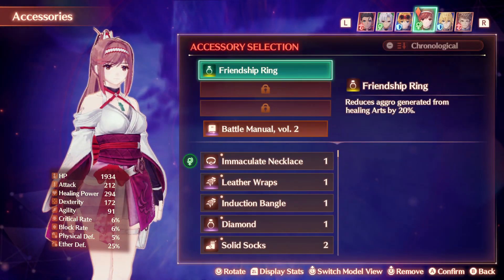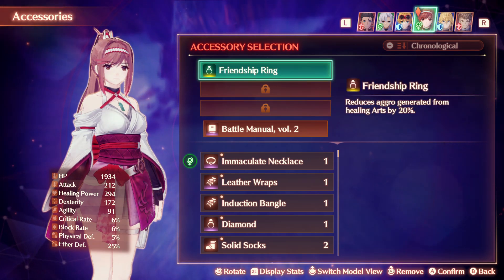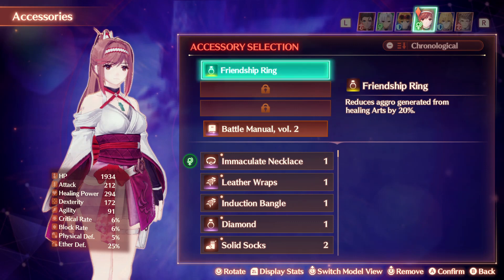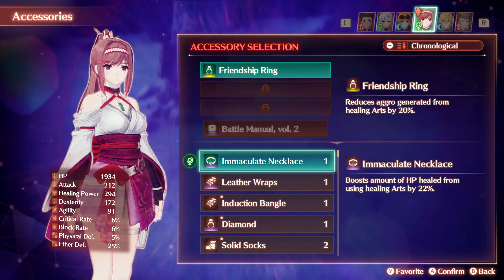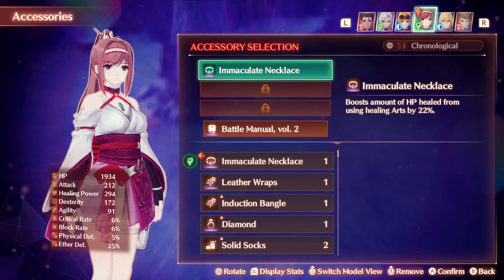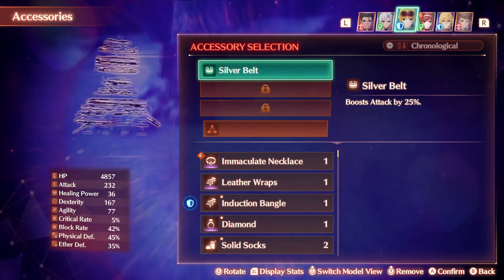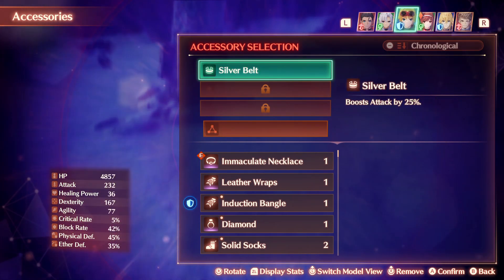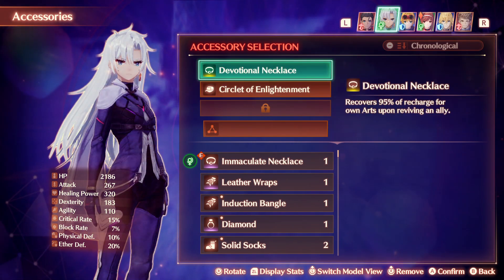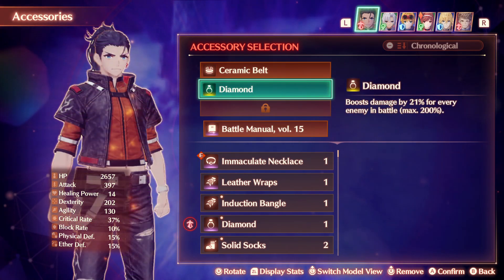Actually, let's check in with accessories. None of these accessories are locked yet. We've got an Immaculate Necklace — that boosts the amount of AP healed from using a healing art by 22%. Let's put that on. Looks like everybody is all set and ready to go. I think we're all done here.